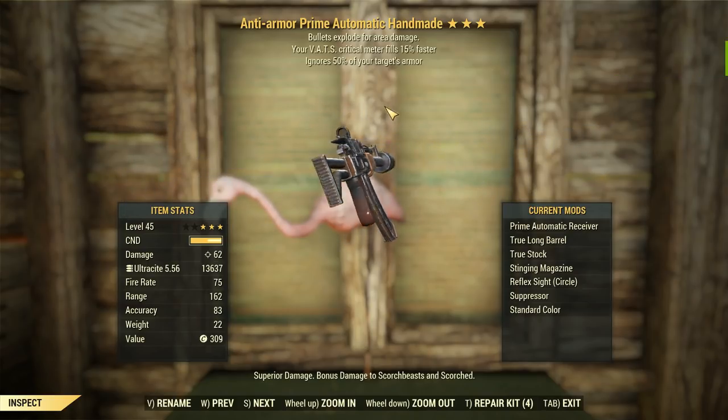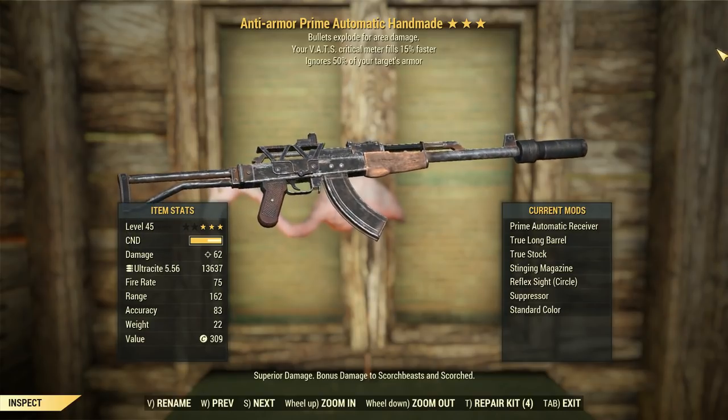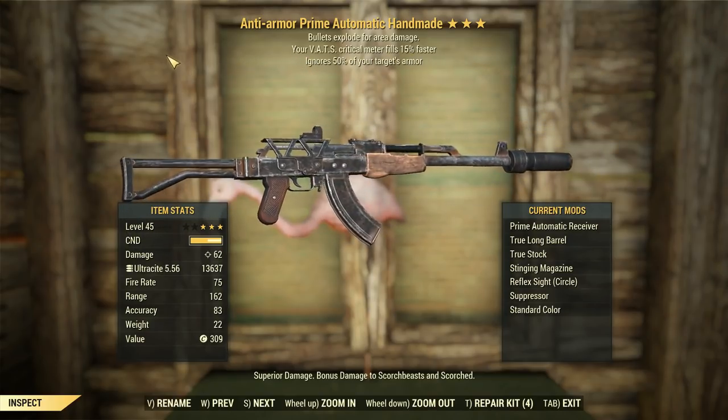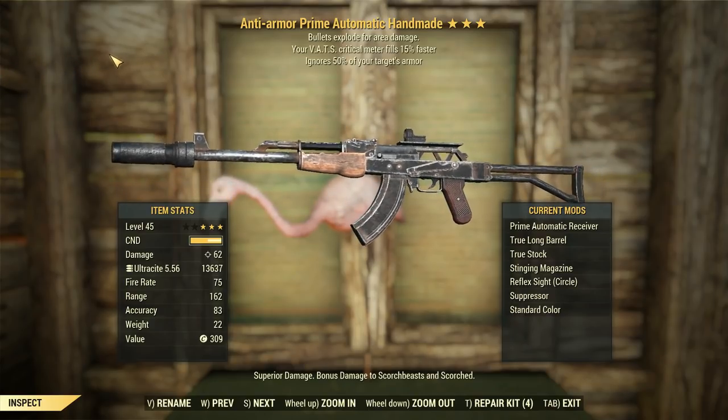G'day, this is Captain Noob, and this is an Anti-Armour Prime Handmade with bullets exploding for area damage, and VATs critical meter filling up 15% faster as Major and Minor Legendary effects respectively. So a little bit of a combination with some cool Fallout 4 Legendary effects.